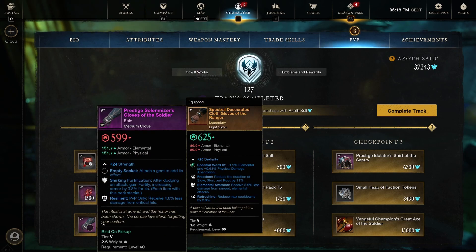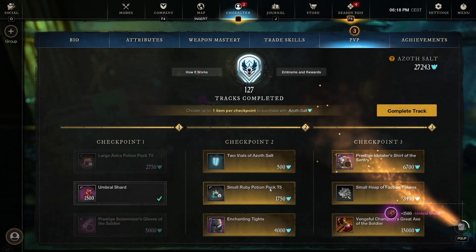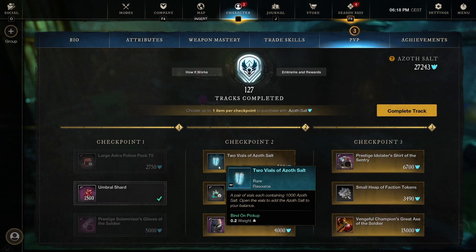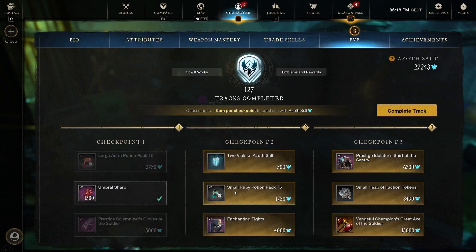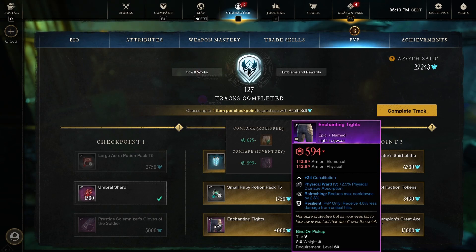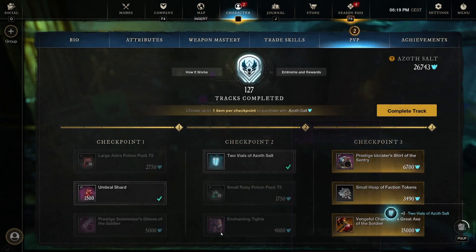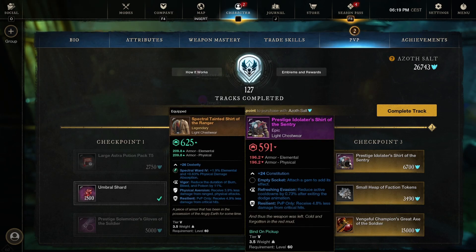No turret perk, no weapon perk on there, so not something I would pick up. Umbral shards I am going to buy of course. We've got two vials of Azoth Salt — 2,000 Azoth Salt for 500, always a really good deal. Small Ruby potion pack tier 5. And the Enchanted Tides — a pants that has returned at least seven or eight times already. Going to go for the two vials of Azoth Salt; I'll show you Enchanted Tides when I open my vault to show you what the third perk is.